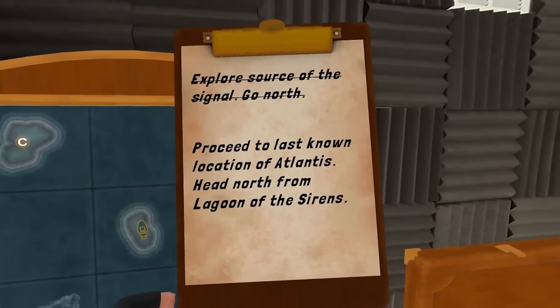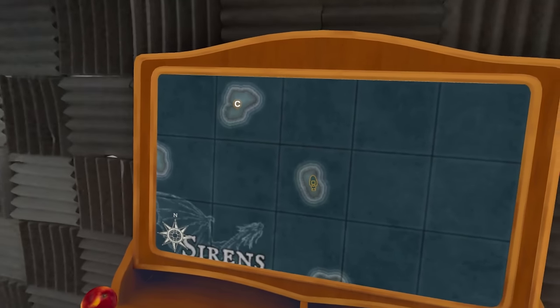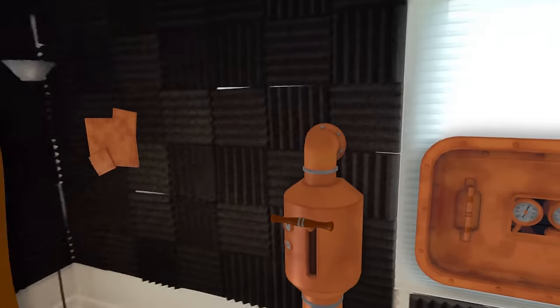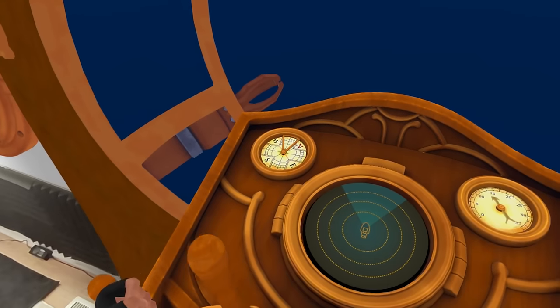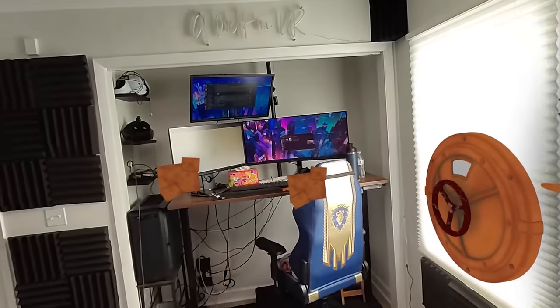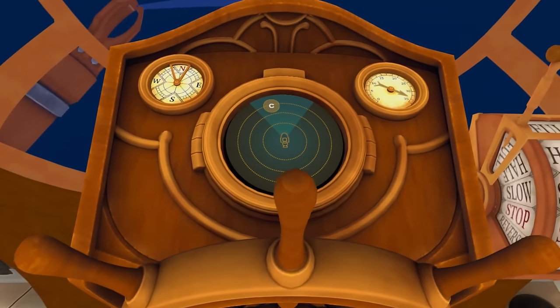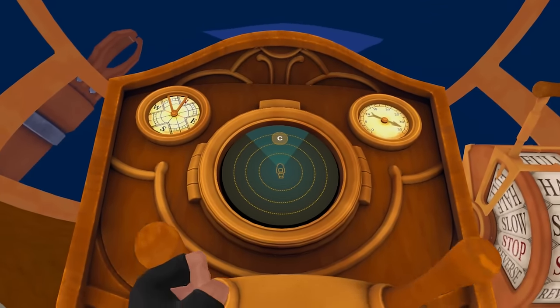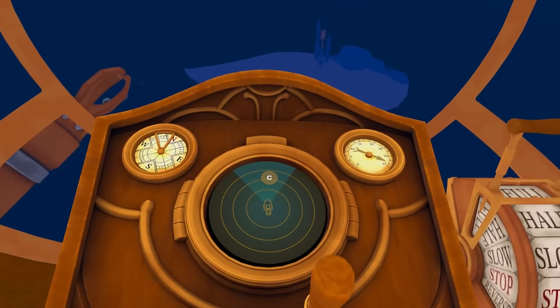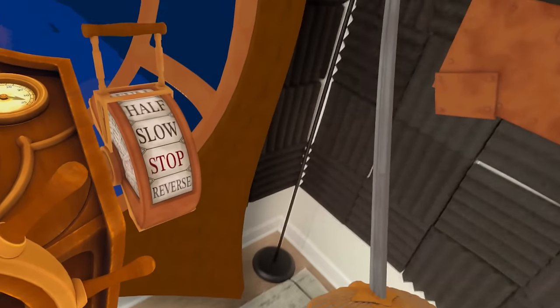Proceed to last known location of Atlantis. Head north from Lagoon of the Sirens. Is that where I am? The Lagoon of the Sirens? I need an apple after that. All right, we're going a little bit northwest here. That's perfect. How did they get in? Oh, this place is going to be full of holes very, very shortly. Not looking forward to that. Missed it. Okay — Part C approaching.